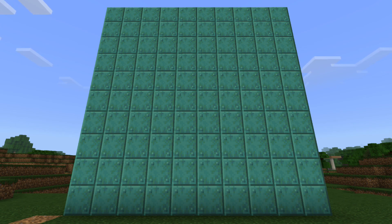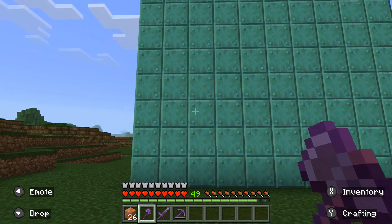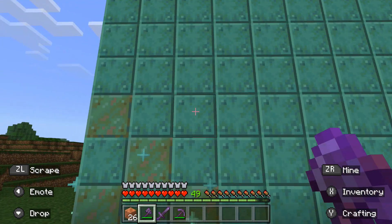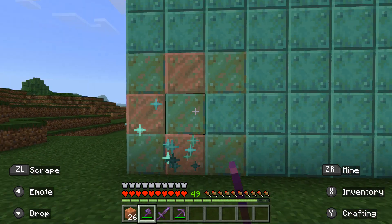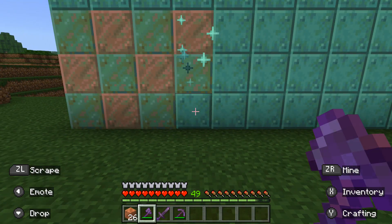I think the final effects are pretty cool — a very old feel to the wall. Now if you have an axe you can restore the copper blocks back to how they originally were. You can see here I'm scraping the blocks. This is pretty cool — you can make some interesting patterns by doing this. So I'm going to go ahead and do that.